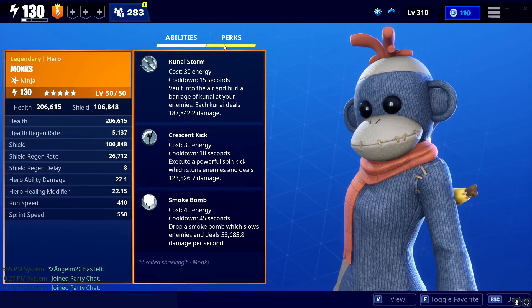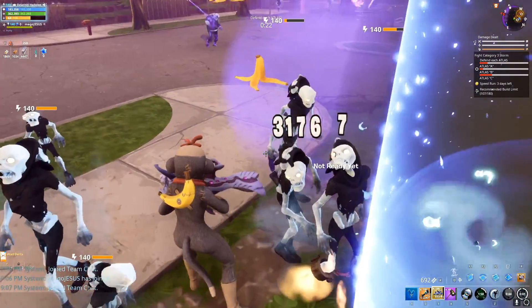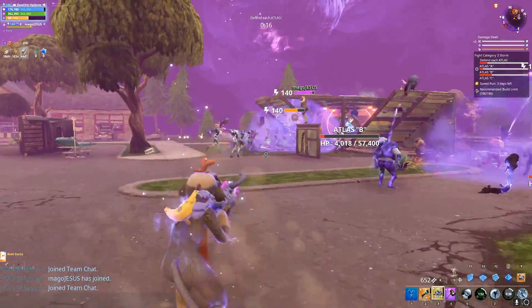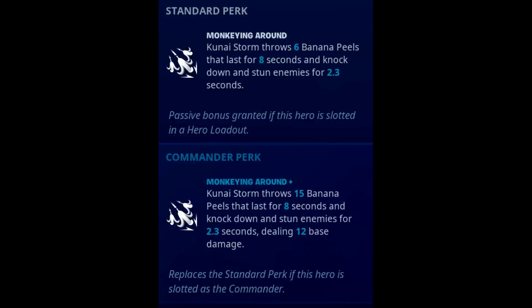But it's not. Although this perk isn't the best in the game, it's still good enough to where I had a lot of fun playing this build. Kunai Storm is actually the issue and not really her perk. Her standard perk is Kunai Storm throws six banana peels that last for eight seconds and knock down and stun enemies for 2.3 seconds. You heard that right — she throws bananas on the ground.